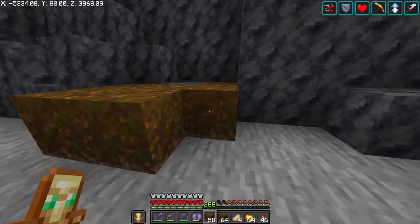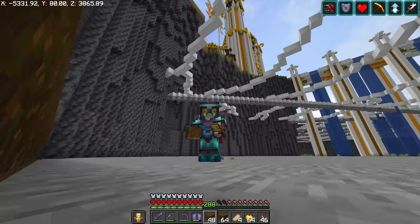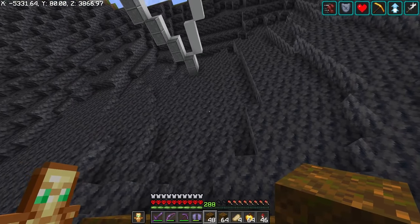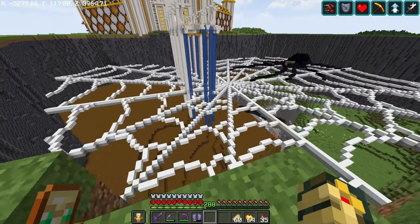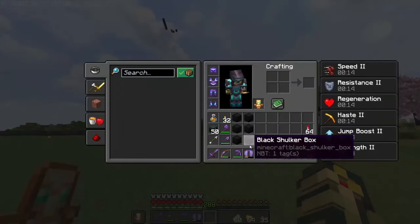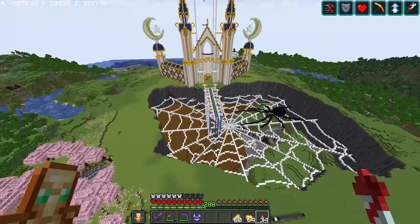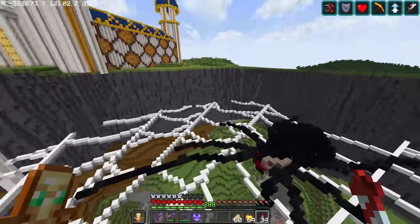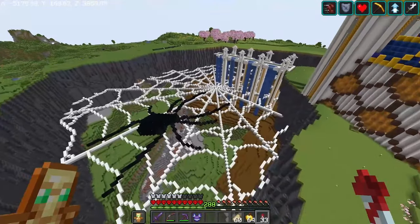So the bottom of the web here, we're basically just going to place down a bunch of podzol underneath. I think it's really going to help bring out the web a lot more, especially because the web is white. I don't want to go with something dark - I want to go with something a little bit more brown. I think it'll be really nice to go along with this web. We're completely out of podzol now. I'm going to have to run it back, but I think it's a great contrast for the web. We're continuing all this going around and then this middle bit I'm probably going to make a little bit darker for the epicenter of where all the spiders are going to be coming from.